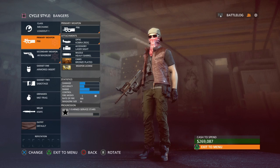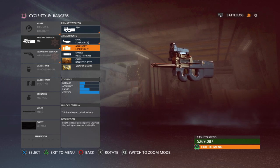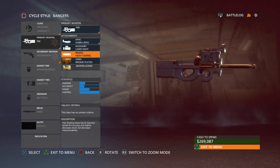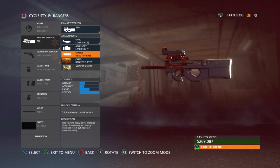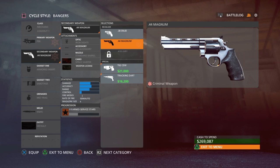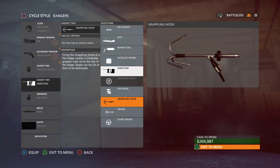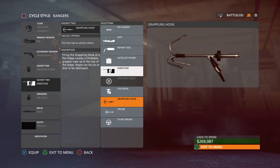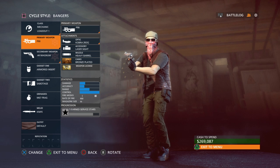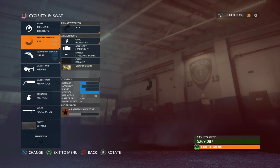For the mechanic class, I like to use the P90. I like the plain red dot sight and Cobra. Laser sight is important on submachine guns because I like to hip-fire spray sometimes. Heavy barrel makes the gun overall better. The 44 Magnum is the best pistol out of all the options. I was using this class on Hotwire so I put on Sabotage — it's part of getting Operator or Mechanic Assignment 2 done — but really any of these tools are useful with the mechanic class.